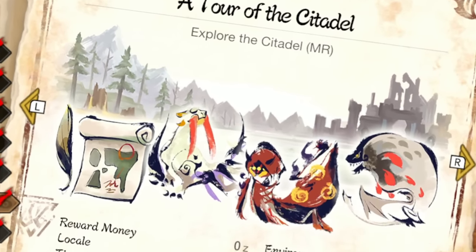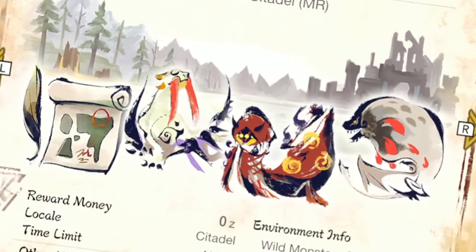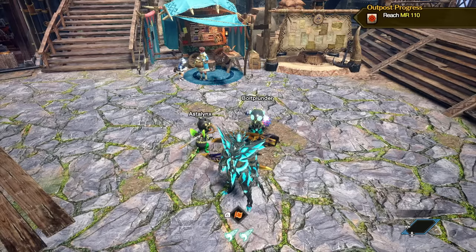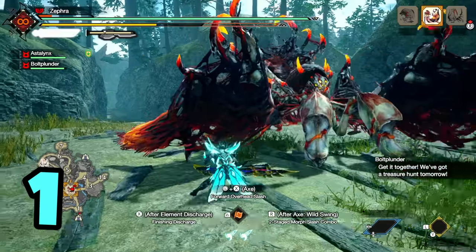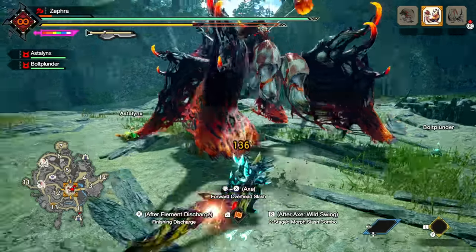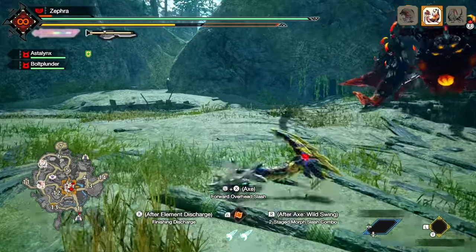But once I go into the expedition, I cannot leave until I've beaten all 100 monsters. I prepare two gathering palicos for this, since plundering helps with getting more rewards. The first monster I fight is Pyre Kadaki, since it's one out of four subspecies available in the Citadel.